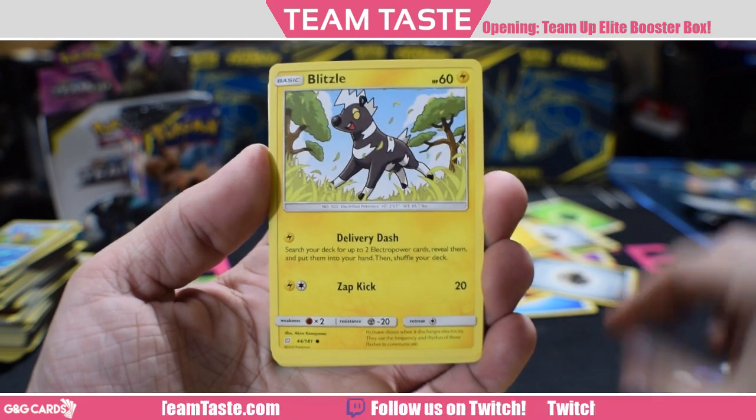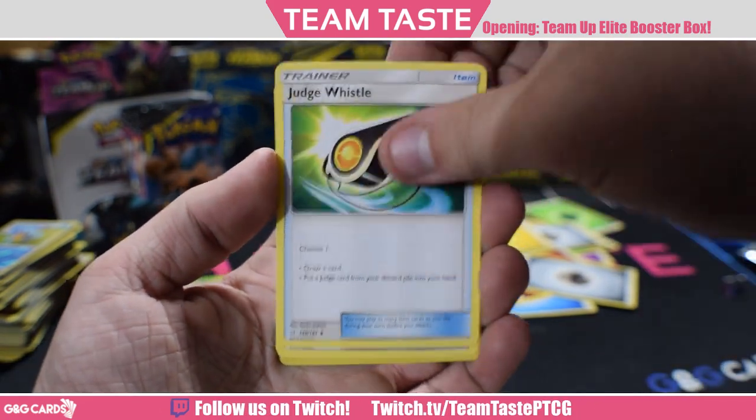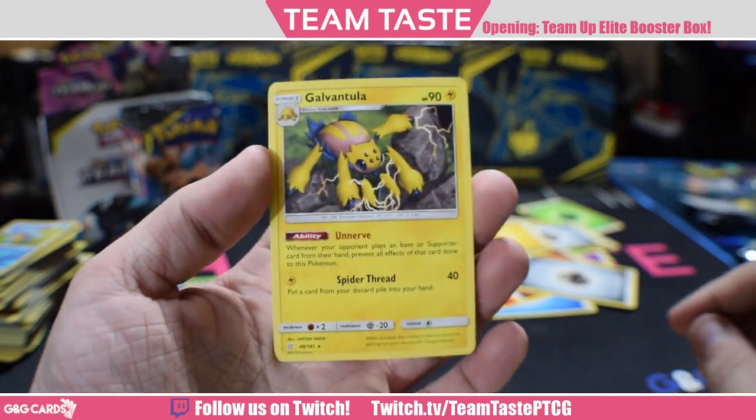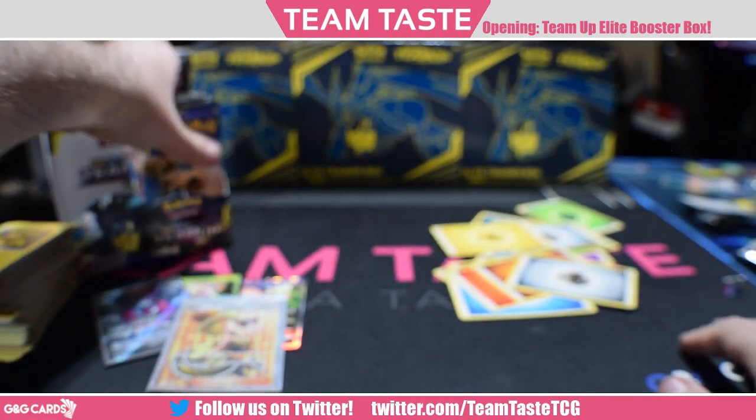We got Mareep, Vulpix, Joltik, Blitzle, Squirtle, Nidorino, Judge Whistle, Nanu, a reverse Hitmonchan with that sweet hit-and-run, and a rare Galvantula. So that was the first half of the box.